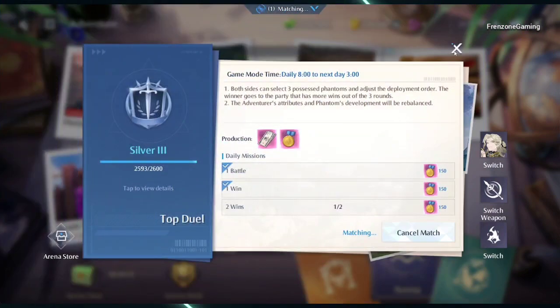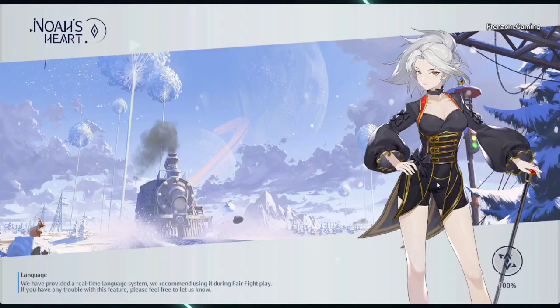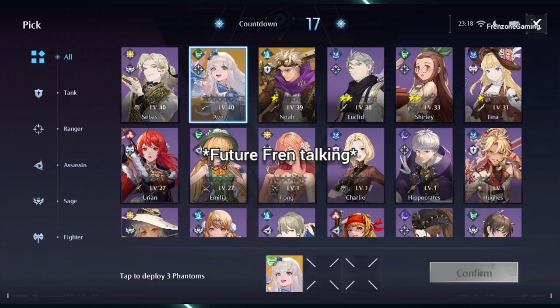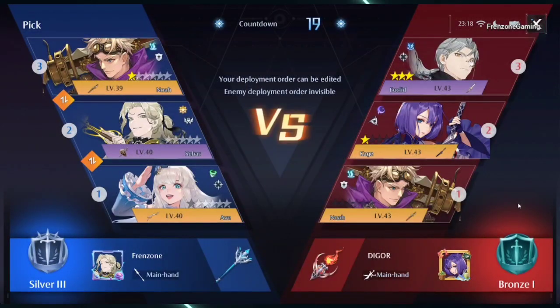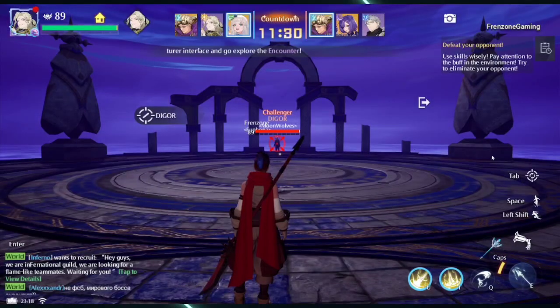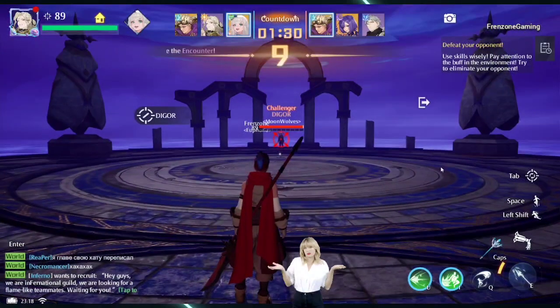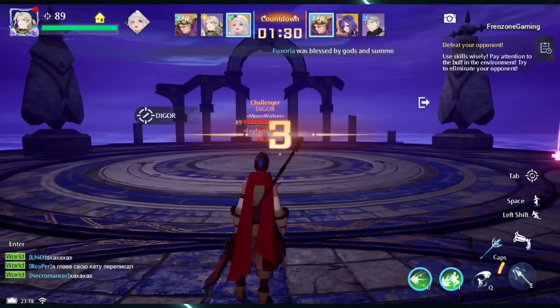Quick note while editing: the original footage was too laggy, so I'm using footage from a different duel when I was a lower level and hadn't unlocked Divine Warrior yet. Some of my heavy attacks will have super armor but not all. I'll talk over this and guide you through what I'm doing. The opponent is Digger, a dual blade user — kind of a nemesis class for pole arm.